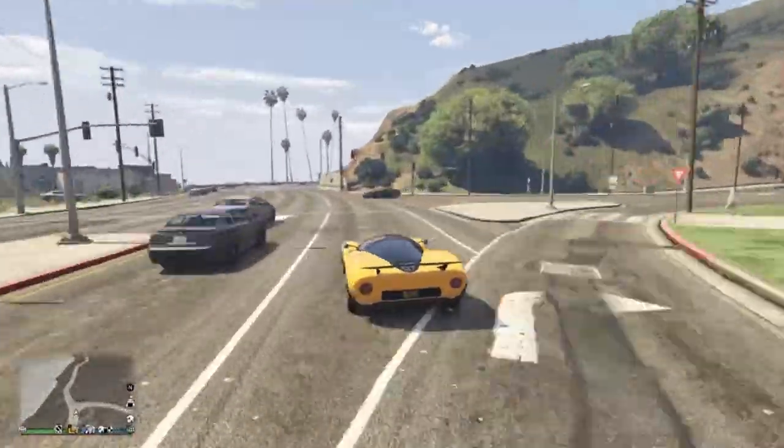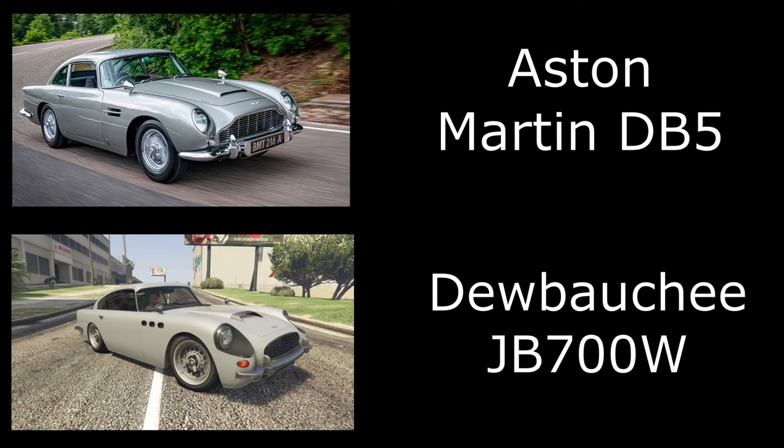Starting with the most iconic James Bond car, it has to be the Aston Martin DB5, and for this one I've used the JB700W. You can use either the regular JB700 or the W version. I prefer the W version because it has the removed guns, which is actually more accurate to the real car, and you can get the guns on the fenders working as well, which is really nice. Just painted it silver and gone for some low rider wheels.